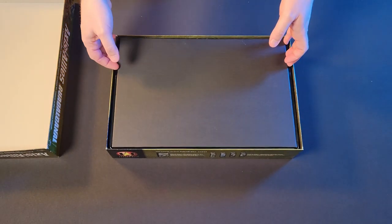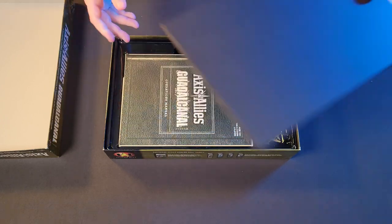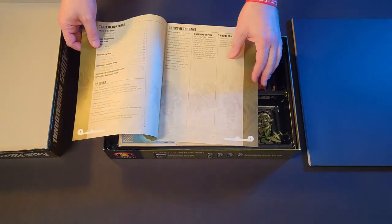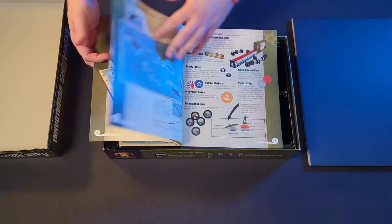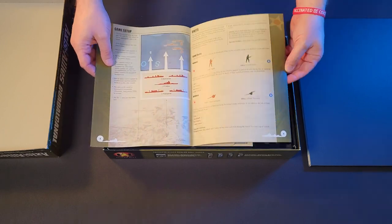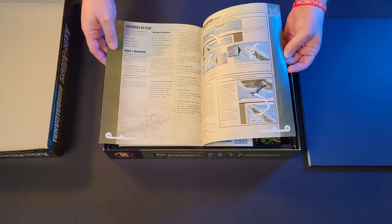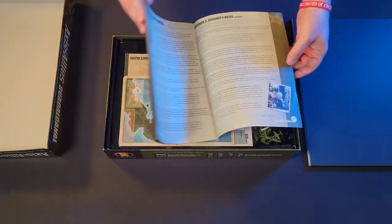Inside the box we've got our four-piece, four-fold map — we'll look at that more in just a second. Here's our rulebook; this is actually one of the nicer rulebooks in the entire series. It's glossy, it's got lots of illustrations and graphic art, and the product photography inside is actually really good. It puts the unit descriptions towards the front of the rulebook, which is different than some of the other games, but I think it works pretty well. There's a nice little thing at the end that we'll talk about in just a minute.